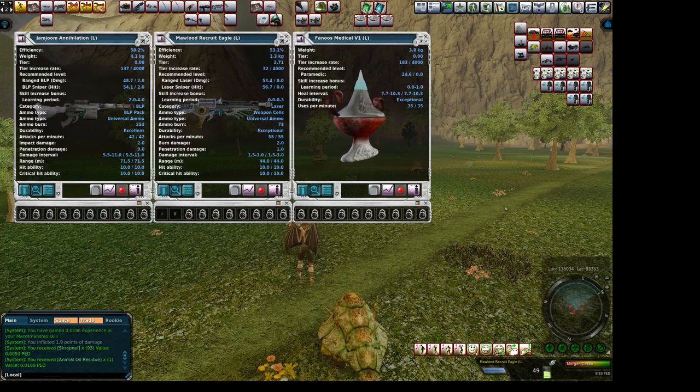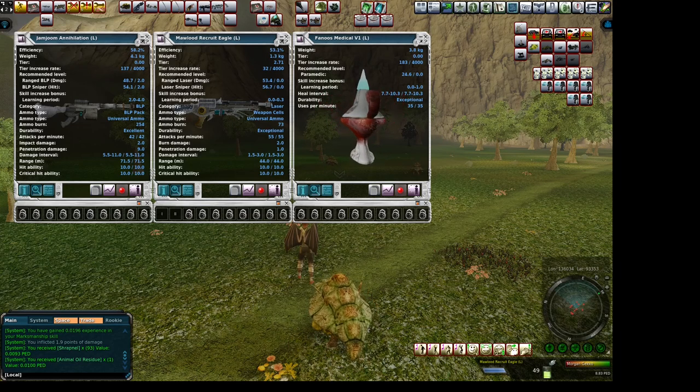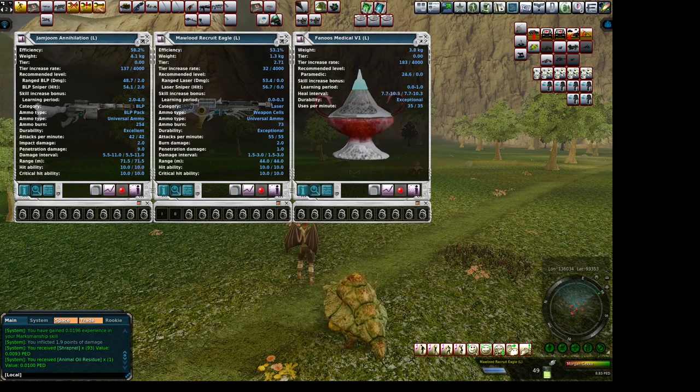That's it for this video. I just want to suggest this area with the juvenile Sun Jocks — you've got plenty of privacy, these things are easy to sweat, easy to kill, and if you see me in the game you can get a free rifle and a free healer. With that said, that's it, and we'll see you guys later. Y'all take care. Bye.